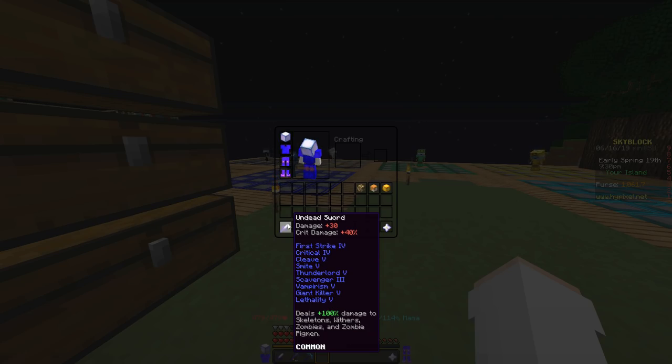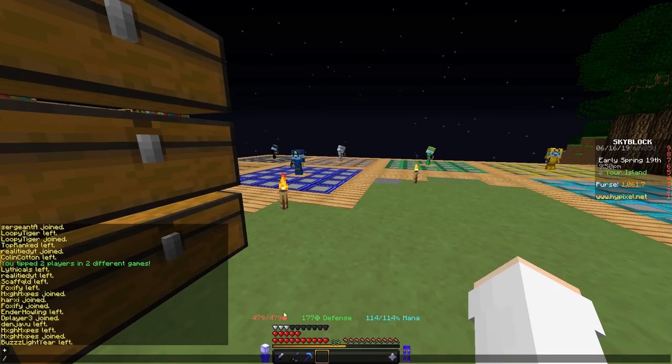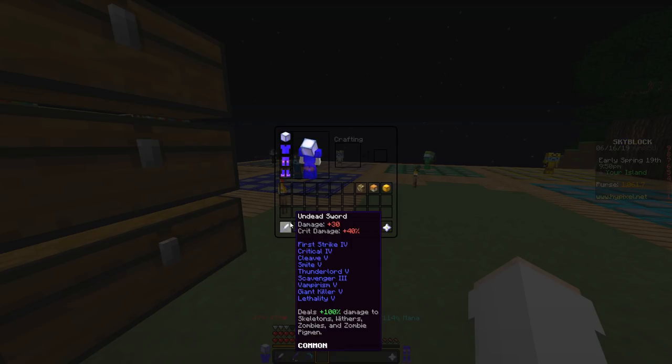The next enchant on my list is Giantkiller 5 — a really, really good enchant. The way Giantkiller works is when the enemy has more health than you, it deals more damage to them. So if you have 100 health and your enemy has 200, it's going to deal more damage. But if you have 400 health and your enemy has 200, then it's going to be ineffective.